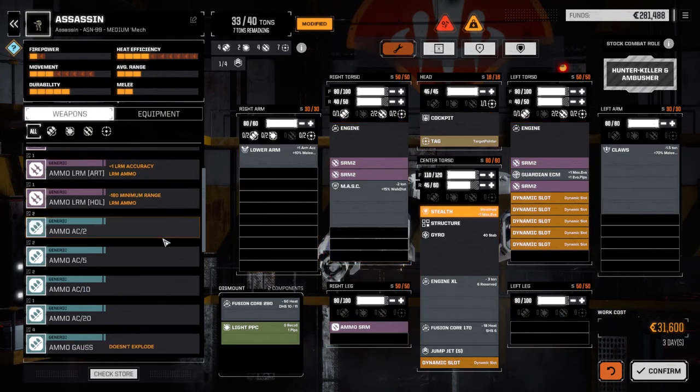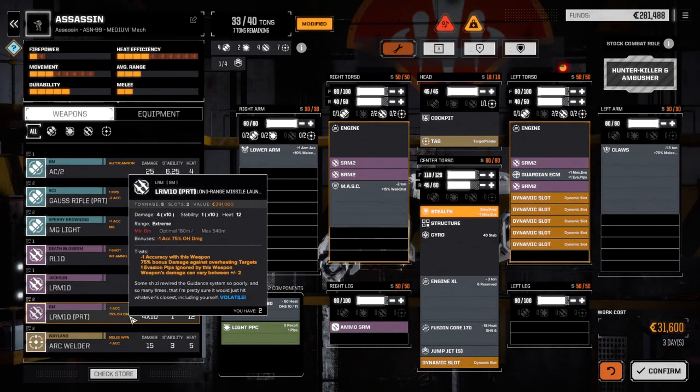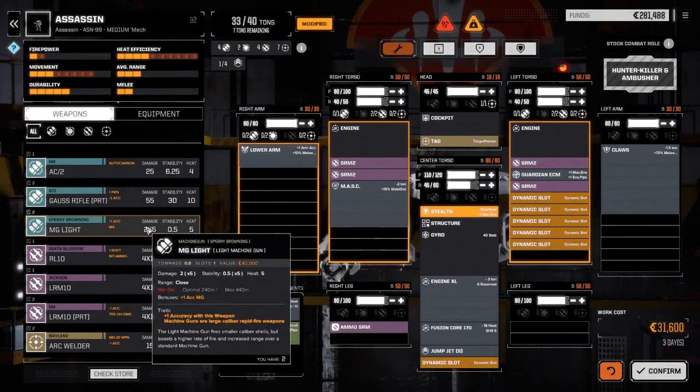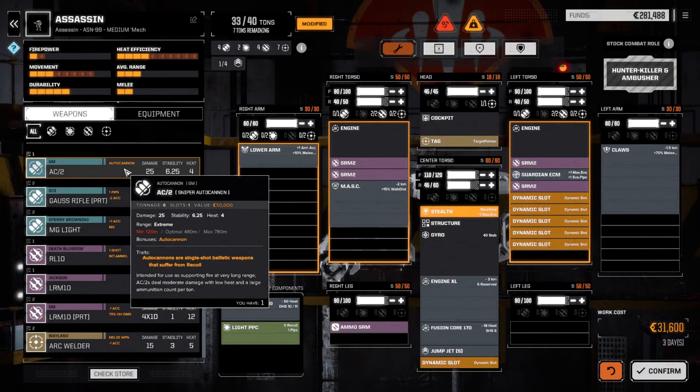Let's have a look at our weapons - we don't have a lot we can load into this guy. We've got two Pirate LRM 10s with minus one accuracy and 75% overheat damage, so if we heat somebody up we can definitely use this. That's five tons though. We've also got light machine guns at only 0.5 tons, and an AC2 we could add. I'm wondering if we should go for a long range build.